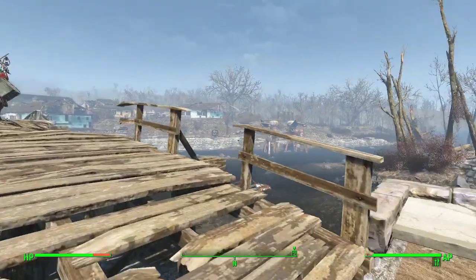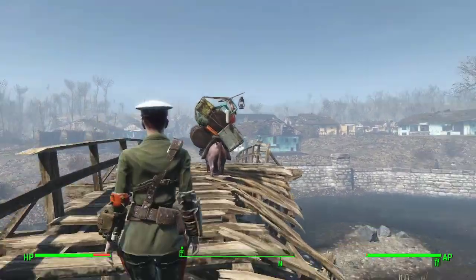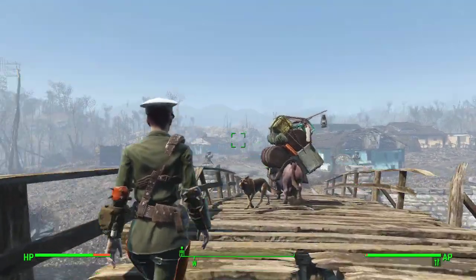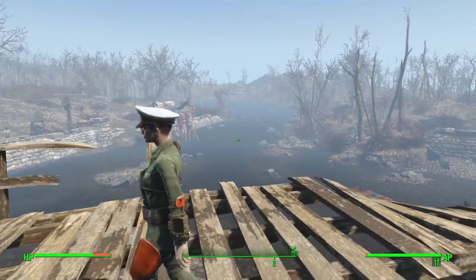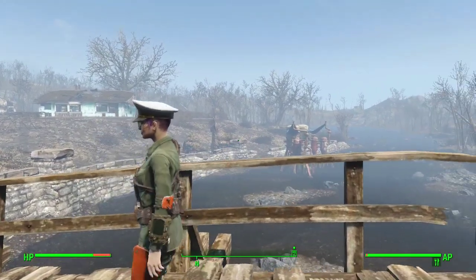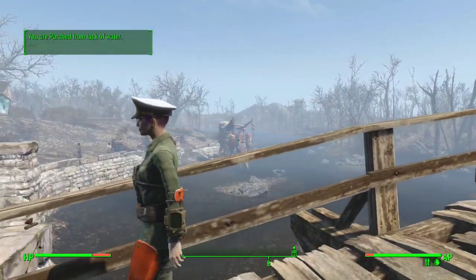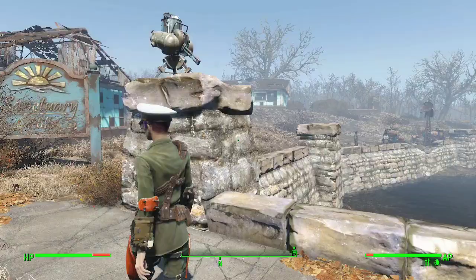May I present to everybody our beautiful home, Sanctuary Hills. You can see our supply line settlers actually walk through the maps connecting stations using pack brahmin. Over on our right, we've set up a large set of power supplies and some very industrial water purifiers — those are giving us a ton of purified water, which we can use for caps and to keep ourselves hydrated.